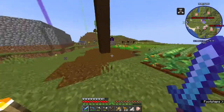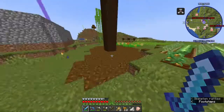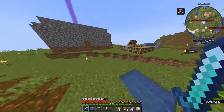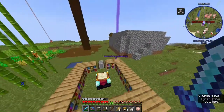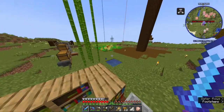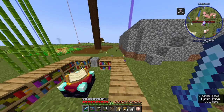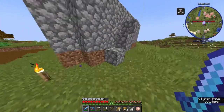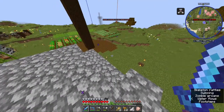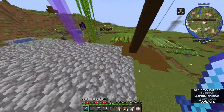Where did he go? Did he disappear? No, he did not. It's somewhere around here. Look at my map. Now this is worrying — where did it go? Where the hell did it go? Is it up here? No. Oh, there it is! I wish I had a bow right now.